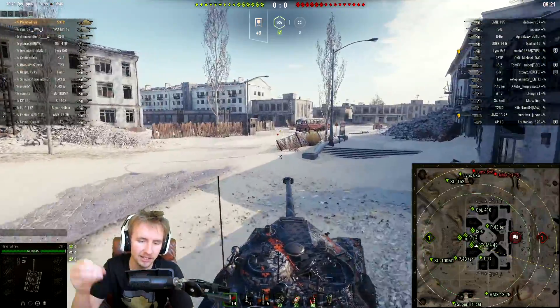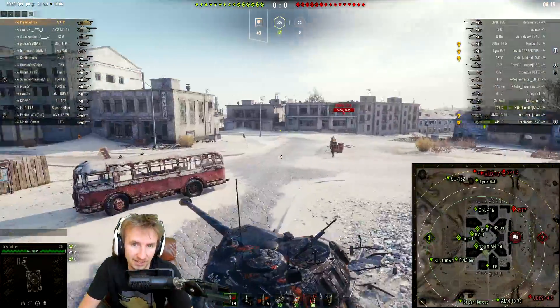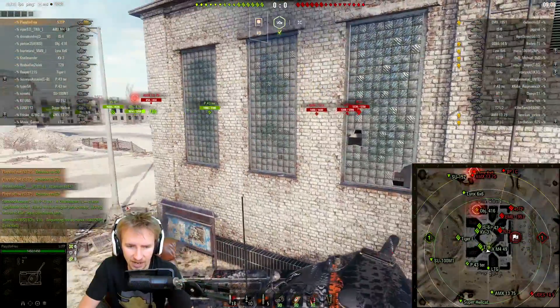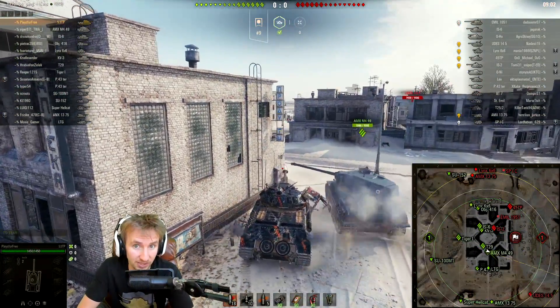I'm playing in the tier 8 Polish heavy tank, which is very relevant at least on the European server right now — you've probably been seeing a lot of them. It is the 53TP, because currently the 60TP is top of the tree, so you can get your hands on this vehicle at a big discount. There are a lot of stock 53TPs out there, and you can tell by the amount of hit points the vehicle has.